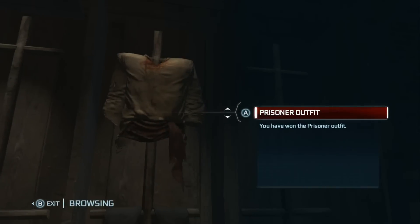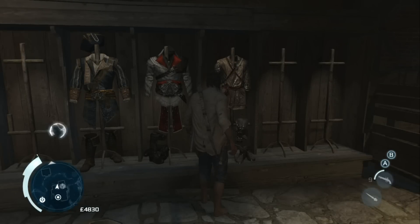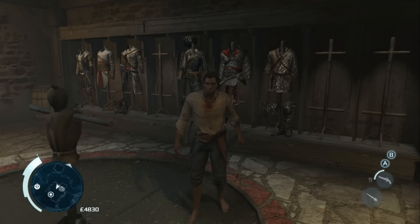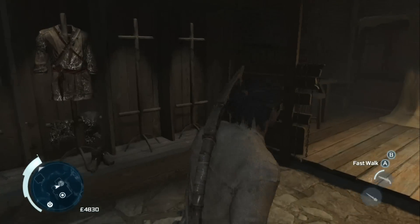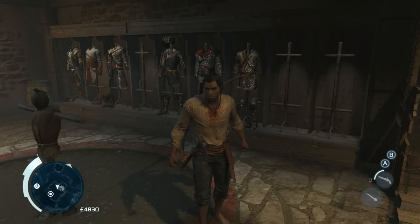The final outfit is the prisoner outfit, which you unlock by completing the prisoner sequence. It's another pretty dull one, but it's kind of cool that you've got the whole bloody chest look. If you want to run around as an axe murderer after beating the game, this is probably a decent one to toss on.